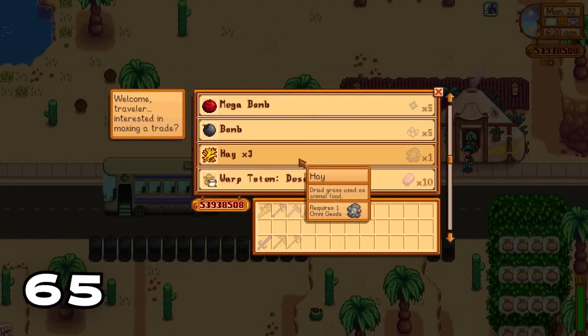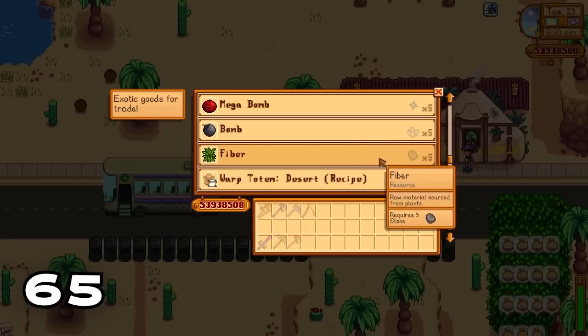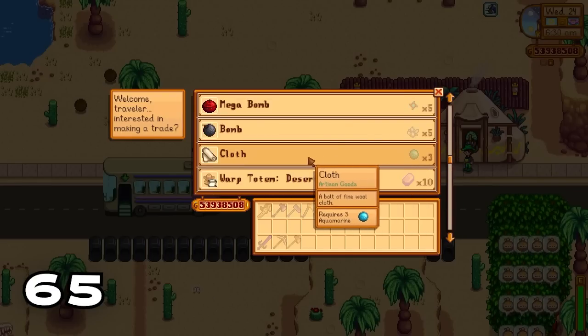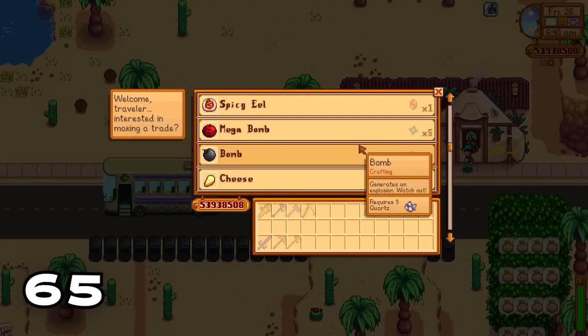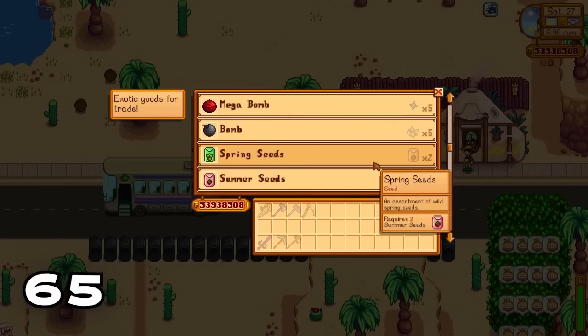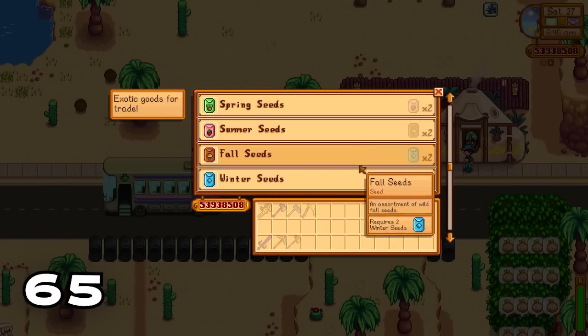The desert trader has a rotating stock. You can get hay for omni geodes on Monday, fibre for stone on Tuesday, cloth for aquamarines on Wednesday, cheese by trading in emeralds on Friday — which is a great healable food — and all different types of seeds by trading in other seeds on Saturday.